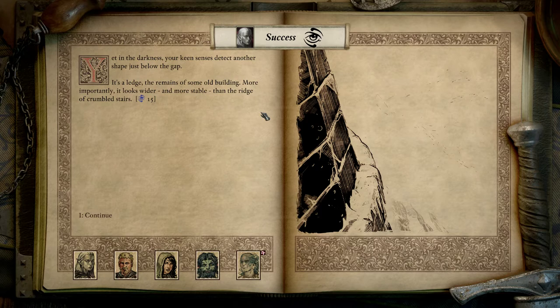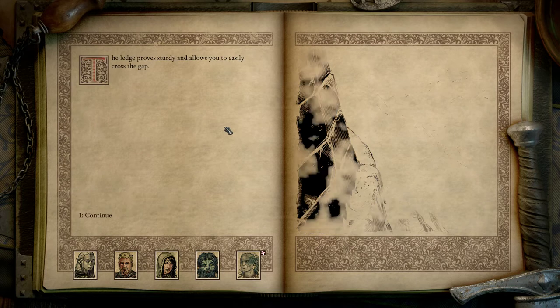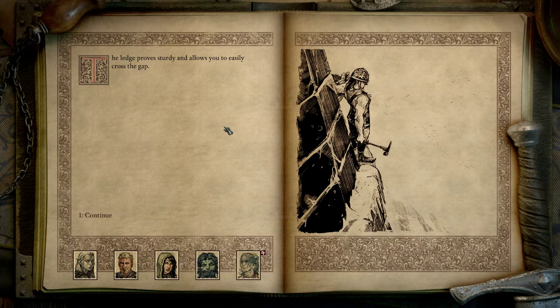The remains of some old building — more importantly it looks wider and more stable than the ridge of crumbled stairs. Let's just shimmy across the ledge. The ledge proves sturdy and allows you to easily cross the gap. You continue down the stairway until you reach the muddy ground below.